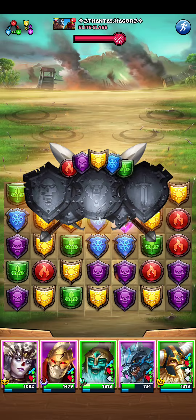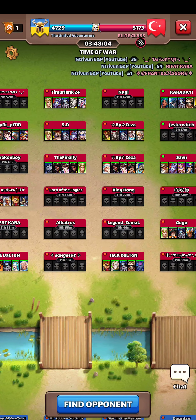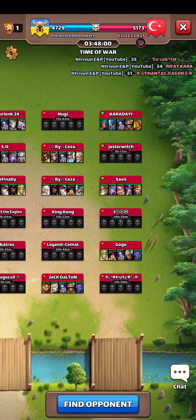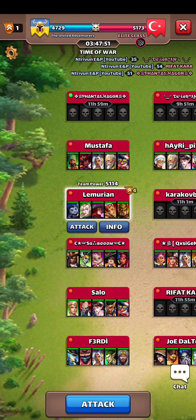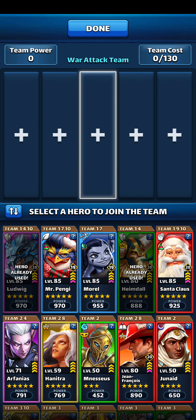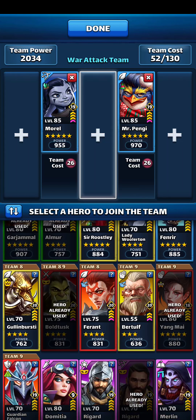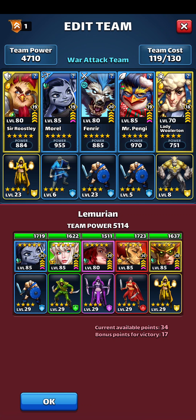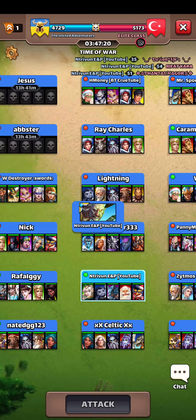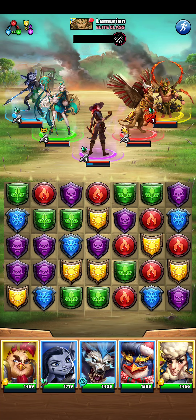And we have one more attack to go. I renamed this team 'Team Zoo' or 'Animal Team' — I think yeah, Team Zoo. I've been using it a lot in the past couple of wars, but I didn't realize it has so many animals in it. A penguin, whatever the hell Morel is, a sheep, a rooster, and a wolf. So yeah — Team Zoo.